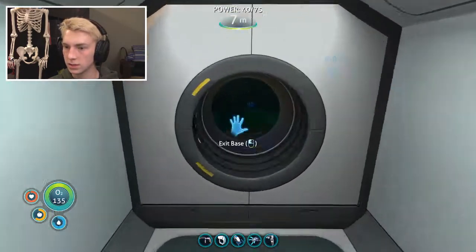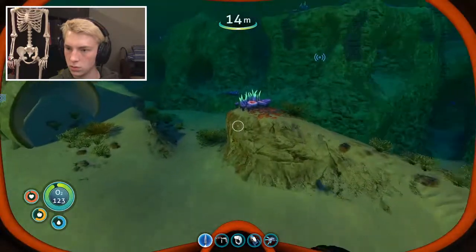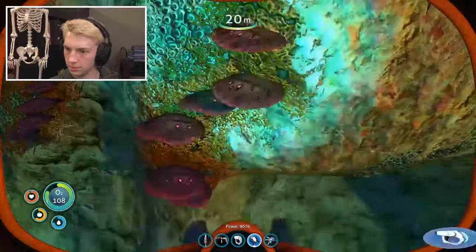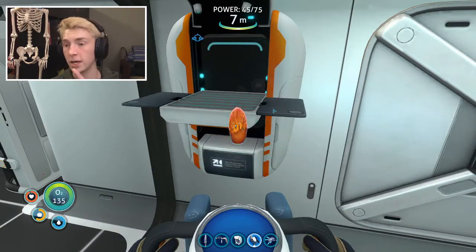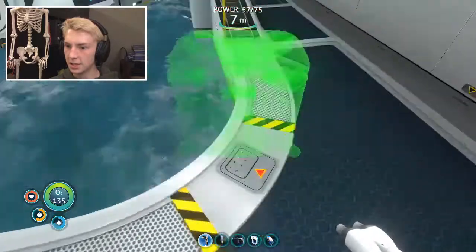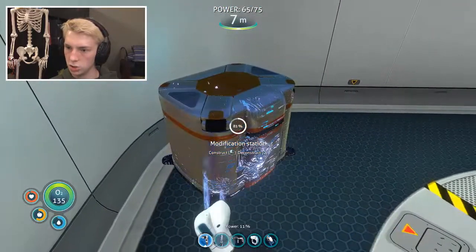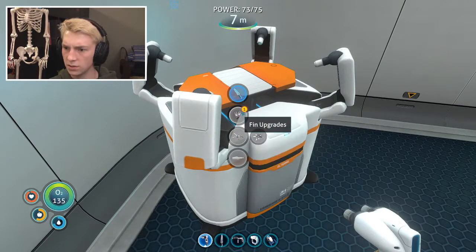I also need to go get myself some more table coral. Where are you table coral? I think table coral hates me honestly. Well I hate you too table coral. Oh never mind, I love you. So now I can make myself a computer chip. Modification station - yes! Okay so I assume we just place it around here somewhere. This is not what I thought it was.